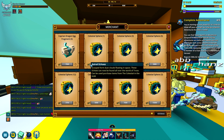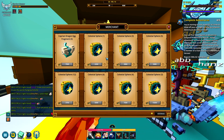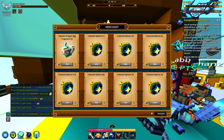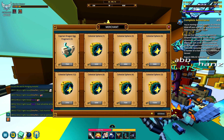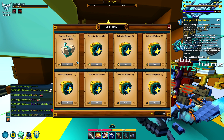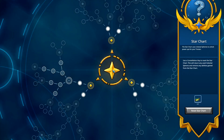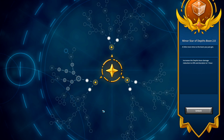Celestial spheres cost astral echoes. Astral echoes is a resource you get from dungeons and delves just by completing them. The other way to obtain astral echoes is from the legendary tome, which gives you 5,000 per week - you get the legendary tome from the store. With astral echoes you unlock celestial spheres, and celestial spheres are the resource used to purchase nodes on the star chart.